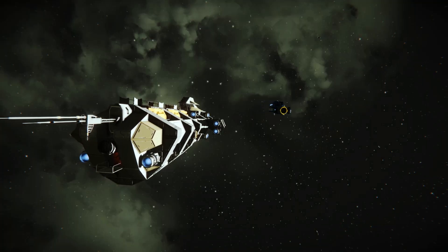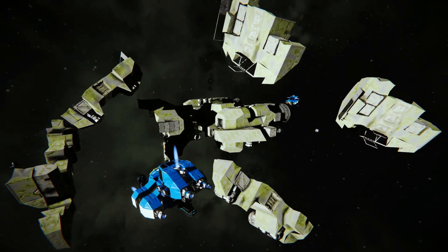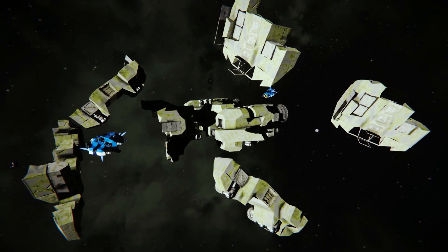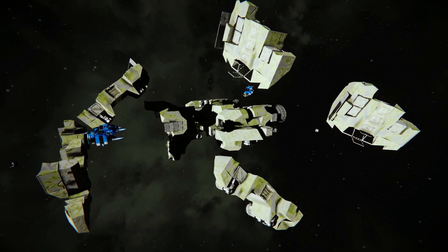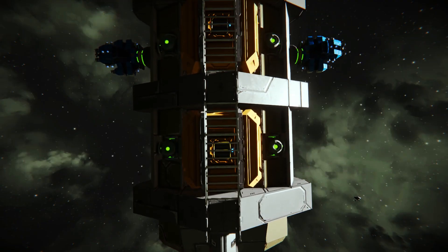I see this ship getting the most use by either helping a large ship with salvage operations or moving cargo containers of goods between ships. Since it's so small it can be easily maintained and stored aboard ships or in stations.